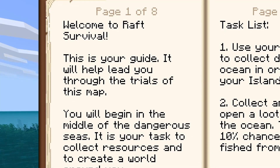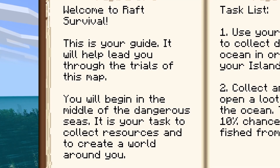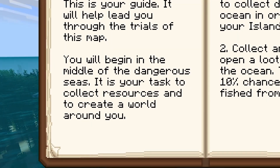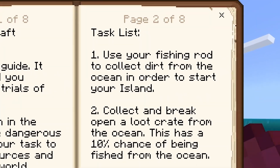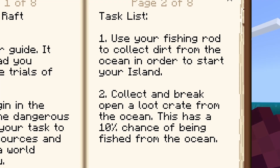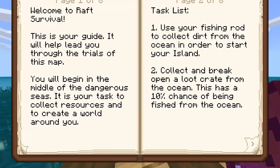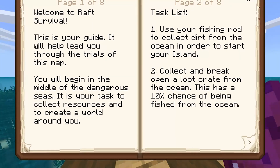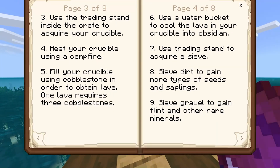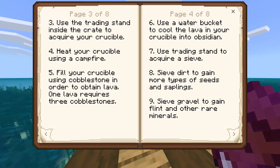Welcome to Raft Survival. This is your guide — it will help lead you through the trials of this map. You will begin in the middle of the dangerous seas. It is your task to collect resources and create a world around you. Use your fishing rod to collect dirt from the ocean in order to start your island. Collect and break open a loot crate from the ocean — this has a 10% chance of being fished from the ocean. Use the trading stand inside the crate to acquire your crucible.